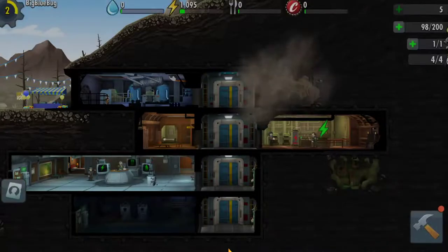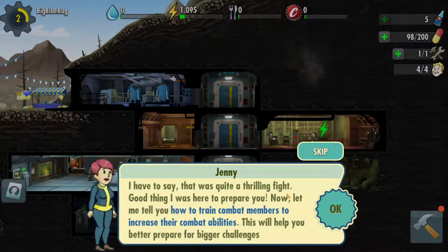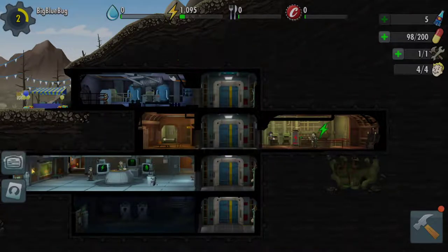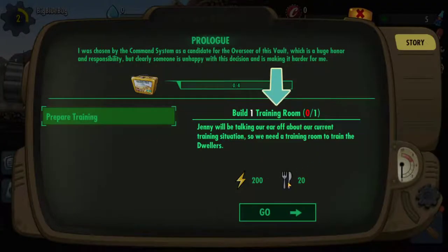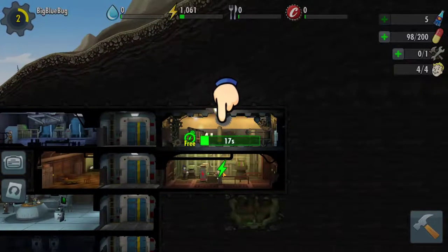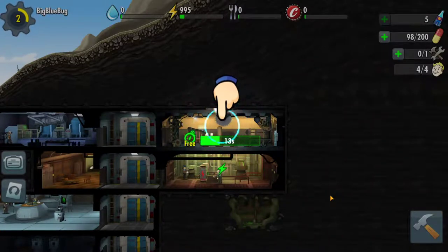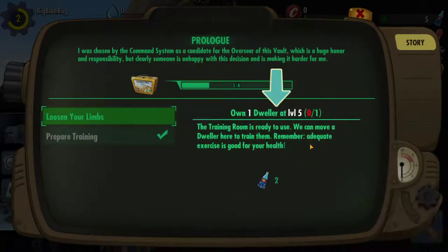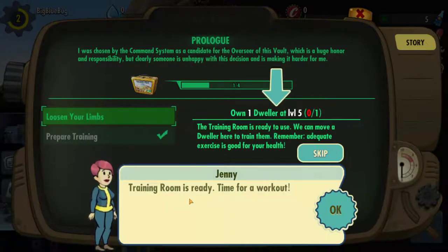There's the overseer's office. Now let me tell you how to train combat members to increase their combat abilities - this will help you better prepare for bigger challenges. Before we start training I will make a list of quests for you to do. Time to activate the quest system. Build a training room. We get some free food and other stuff. Own one dweller at level five. Training room is ready - time for a workout.